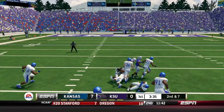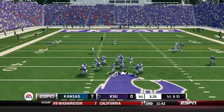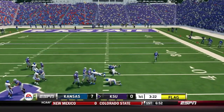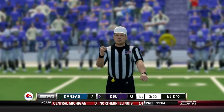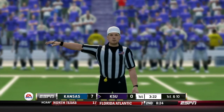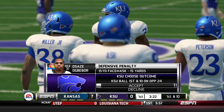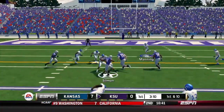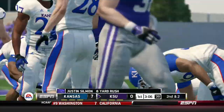Second and seven — Urts gets hit as he throws by Alex Manning but finds Pringle again for 16 yards and a first down. First and ten, Urts pump fakes, scrambles, gets hit — looks like a face mask when he's tackled. Personal foul, face mask on the defense — 15 yards, down to the 24-yard line. Urts gives to Sillman, who breaks off a tackle and picks up eight yards.